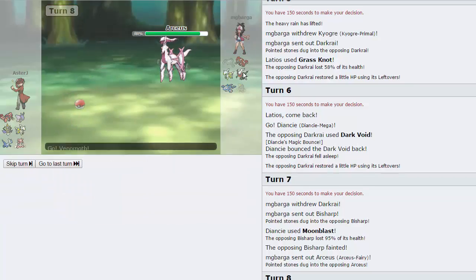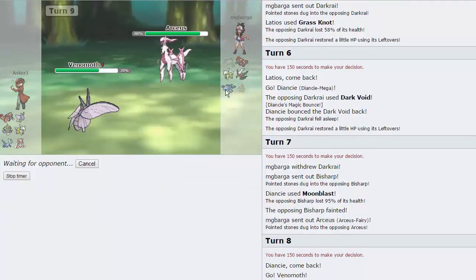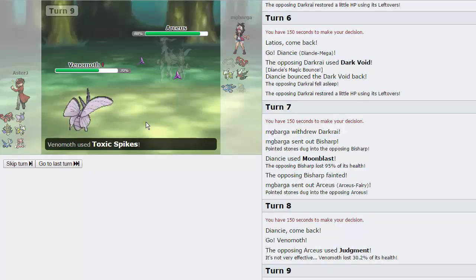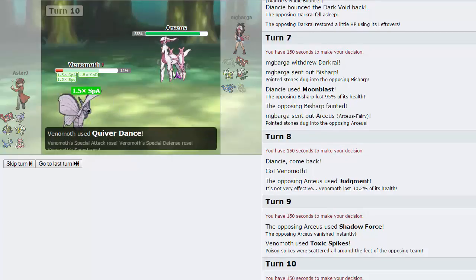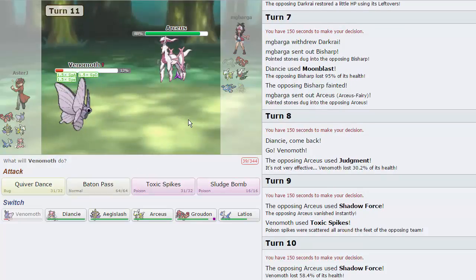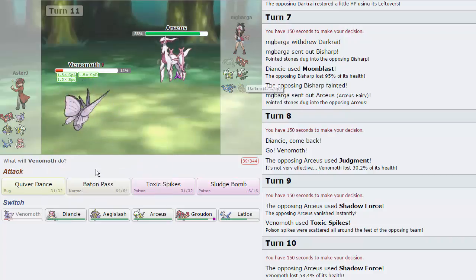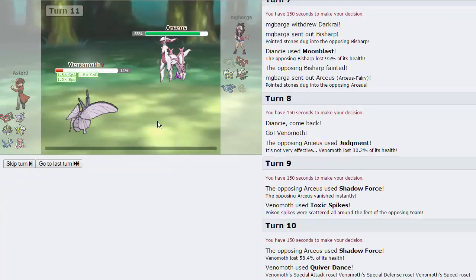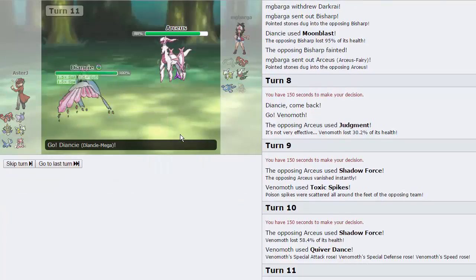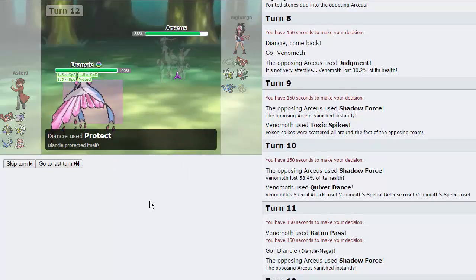He's gonna go for Shadow Force right there. I'm gonna go for a Quiver Dance on this turn — Shadow Force won't be able to knock me out. What we can do is actually Baton Pass this out into Diancy probably. I think we can take a Shadow Force — we can definitely take a Judgment, we already know that. I think Diancy is fine because Primal Groudon's Special Defense is not all that, so I should be able to sweep with Diancy right here. Mega Diancy might even get the thumbnail which is kind of cool — I want you guys to see this is a Ubers live.